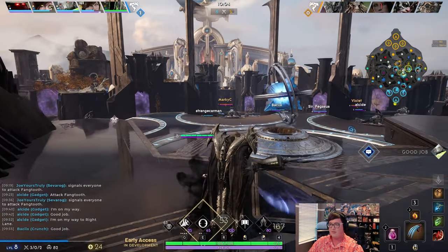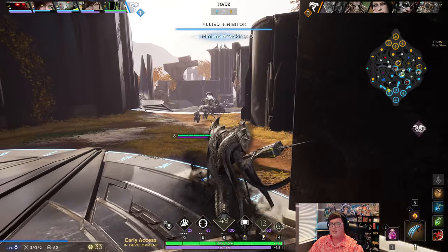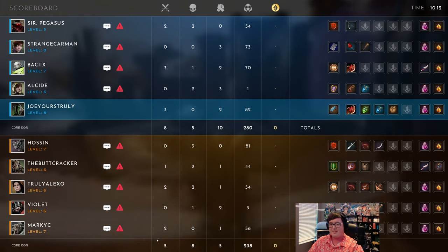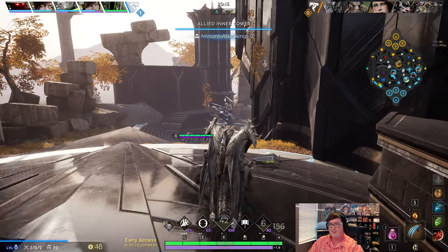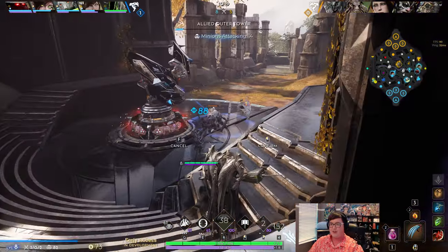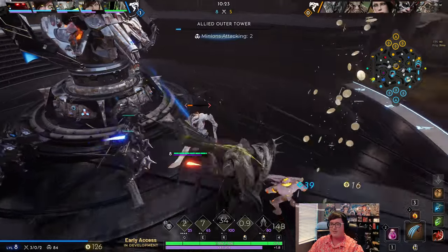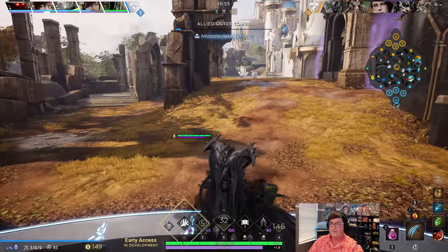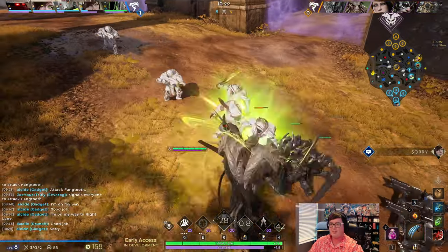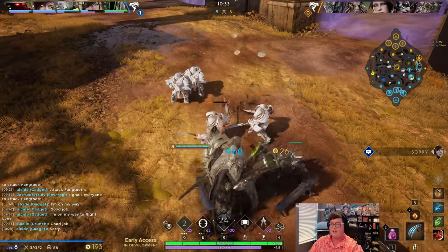Now we're going to actually try to go back to the left lane. Grux is going to start to catch up because we kind of gave him free time waiting, but we're still very very strong and about to see we're going to really kind of pawn this Grux still. Because I don't like going for the first Fainthearted rotation — yeah, we got it, but because I did that their Grux is almost even in CS with me now. He's like 0-3 so if we were even in terms of threat and whatnot, this could be kind of scary. Thankfully I'm kind of fed, so I still have the edge on him.